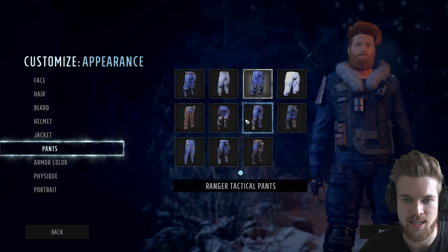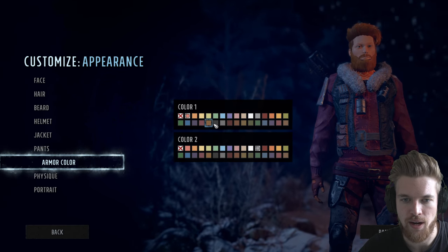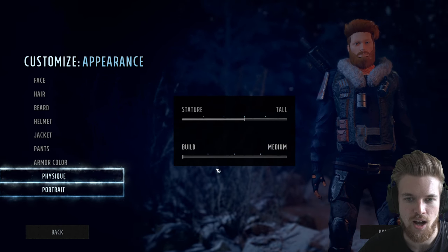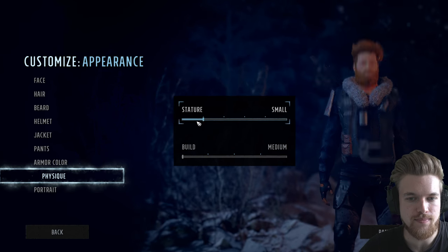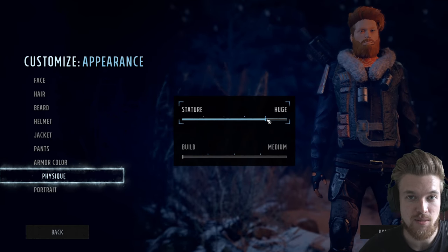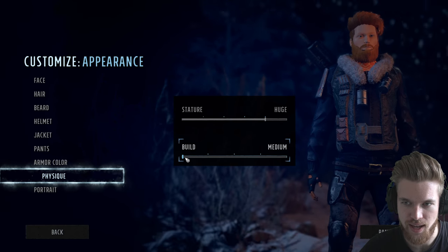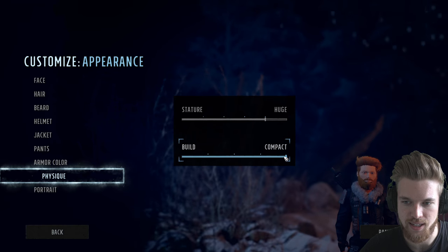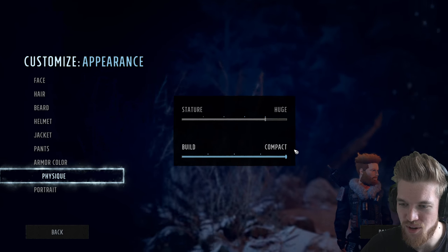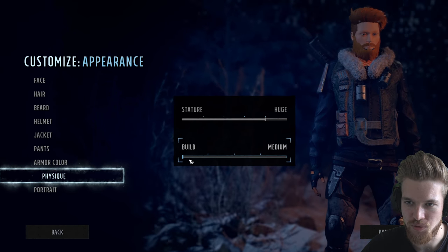With the pants selection and armor color, you can change it to whatever you like — I'm going with a dark black and white tone. For physique, you can be super small or absolutely gigantic — my head is off the screen right now! I'm six foot five so maybe that's accurate, but I kind of want to be huge. You can also be a hobbit if you like. I just want to be a normal-sized person.